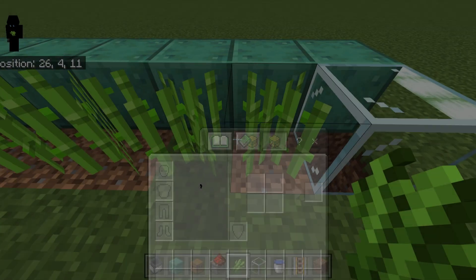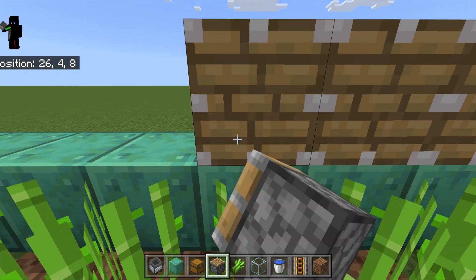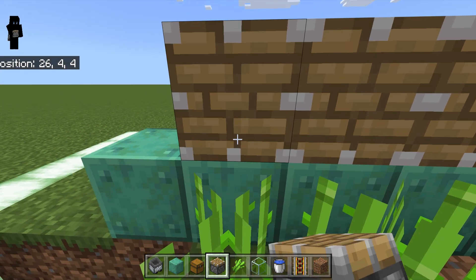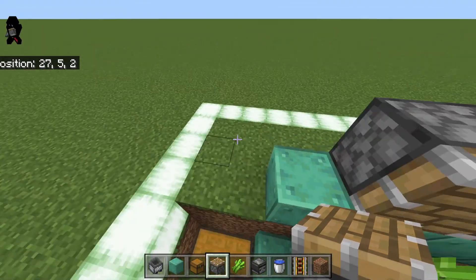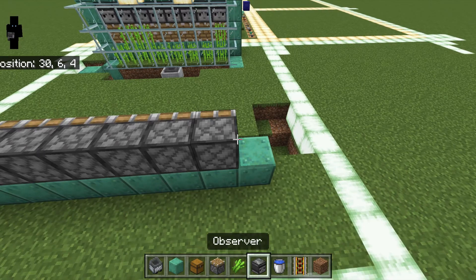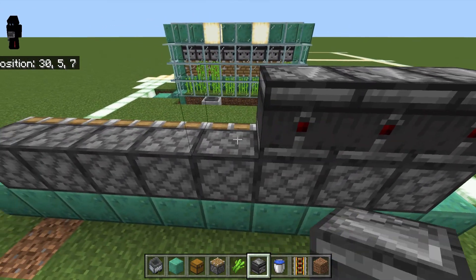The next thing we want to do is grab our pistons — they're going to be the first layer here, with one for every sugarcane. We'll take eight total. Next we'll grab our observers out.